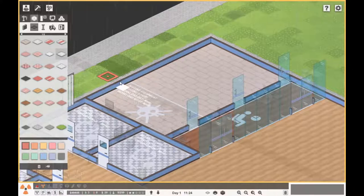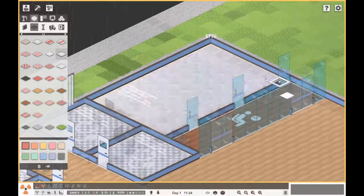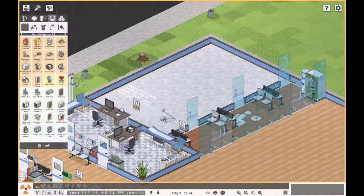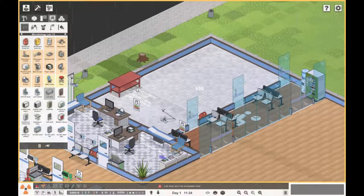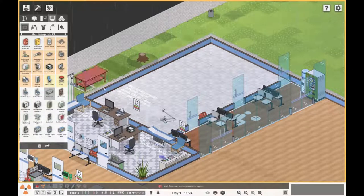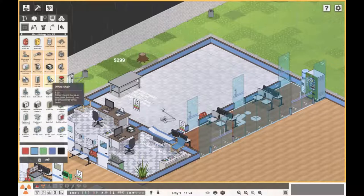So the microbiology lab — we're going to need a computer and some quite big equipment. Let's get the bin by the door. Desk-wise, should we get a lab desk for the computer or the half lab desks? The half lab desk is 299 and I can get two things on it, so let's get that. We're going to go with a stool — stool makes more sense in the lab.